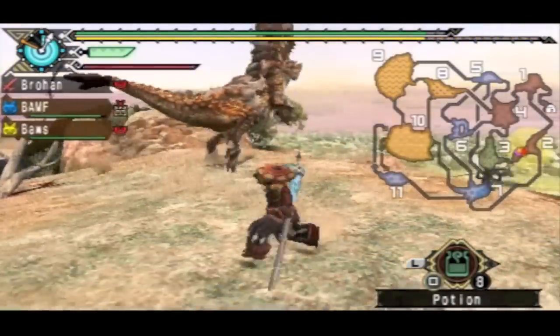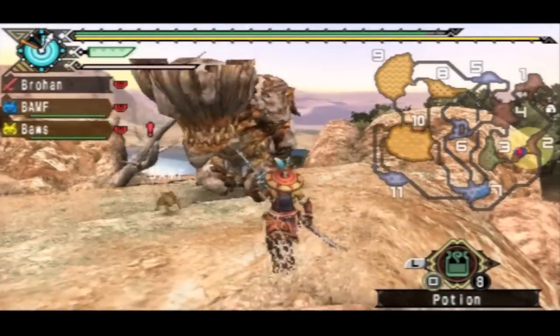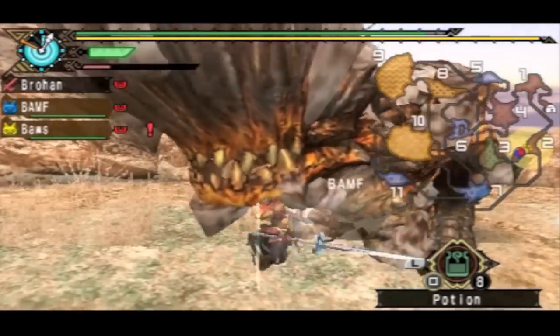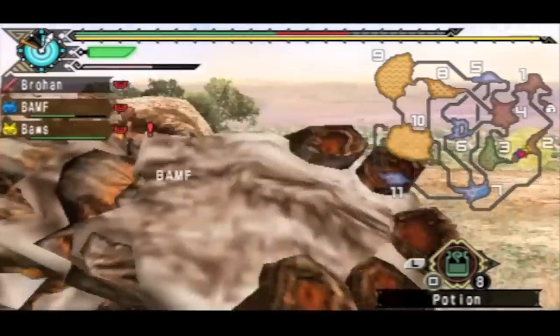Gonna wait for him to charge, gonna wait for that tail swing and then I go. Keep note that that tail swing can hit you. Now he's very low on stamina — this means I get free hits. It doesn't even matter what I'm hitting, I'm just going for everything, just trying to get up my spirit bar.